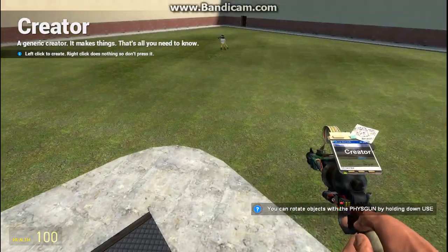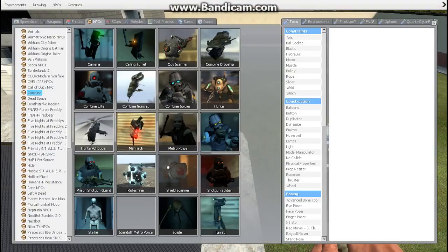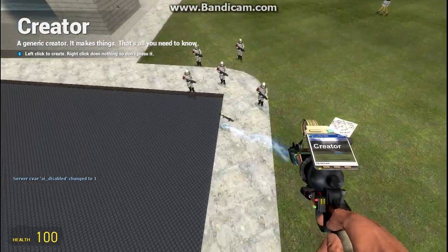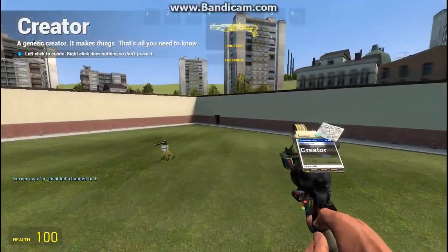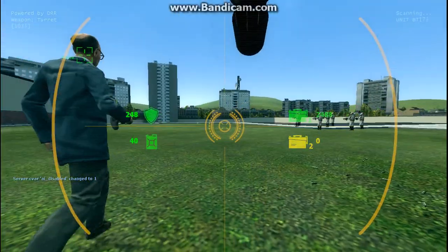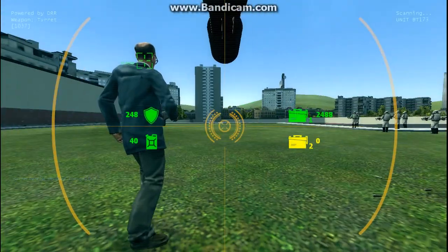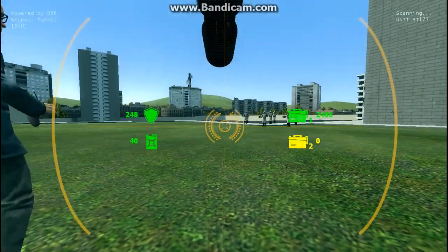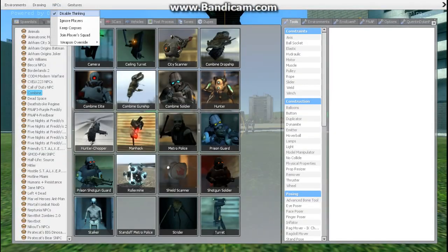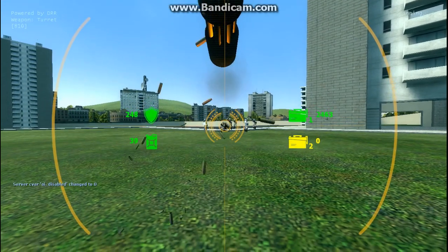Combine elites. I'll make it so they disable thinking for now. One, two, three, four, five, six, seven — we'll put seven of them. Alright, let's get in the turret. It seems like they only attack the turret when I'm in it, which is kind of weird. Anyways, let's start shooting them.